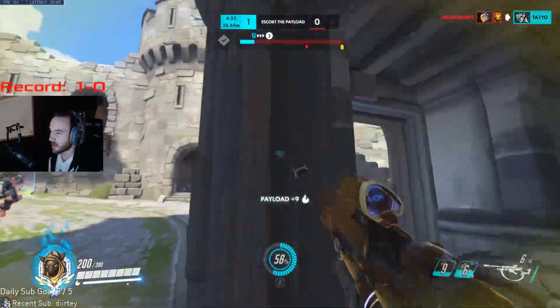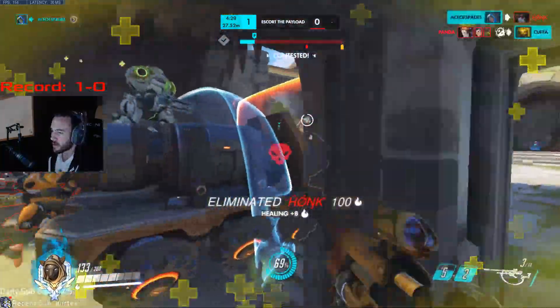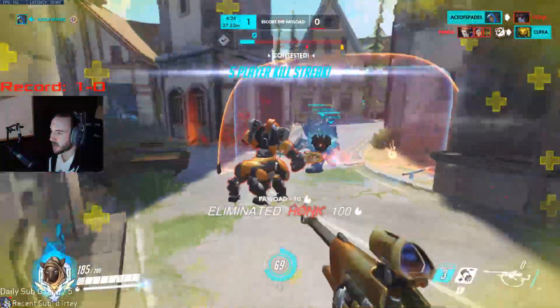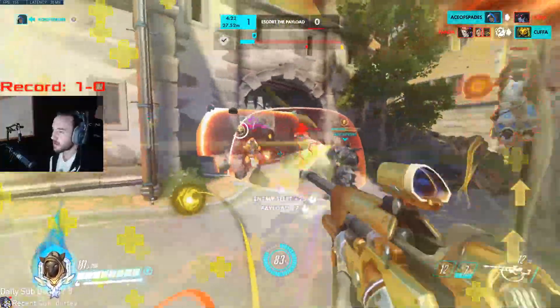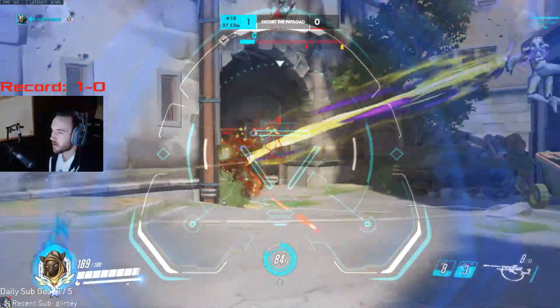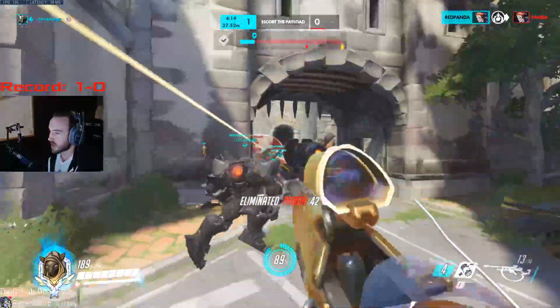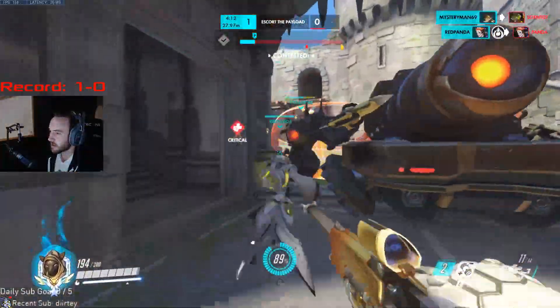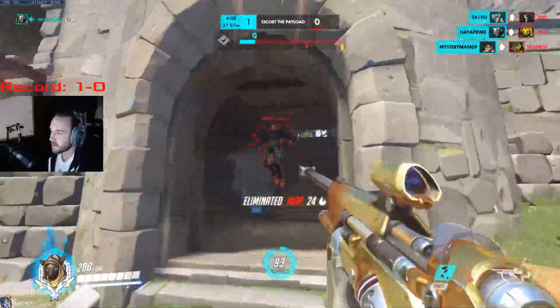We saw the enemy Ana on that right side, so we try to go for a sleep and now we're trying to poke her out a little bit. We want to make sure we got that Ana, and then people are trying to push up so we just want to go for the sleep — otherwise he's going to hard push into us. We're doing a little bit of an ML7 reenactment, let's be real here.